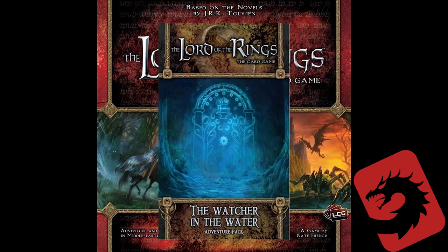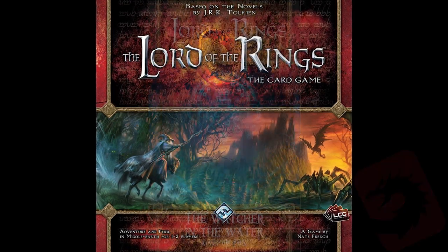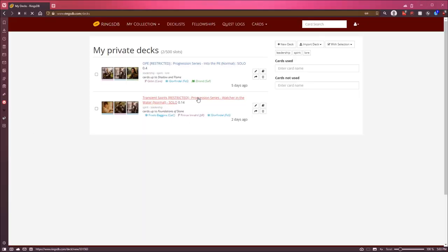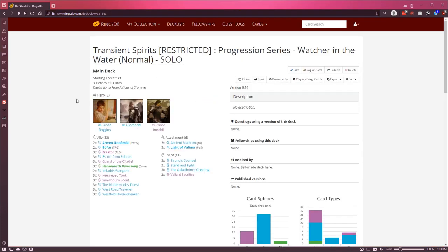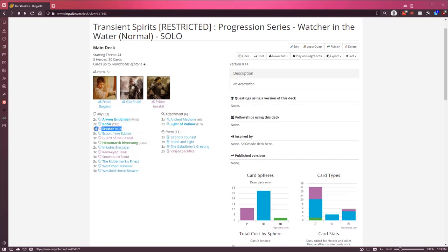Welcome back to Lord of the Rings. We are going to be playing with this deck here — it's called Transient Spirits. The key card is Aarstore; this is the card that we are going to be mulliganing for.